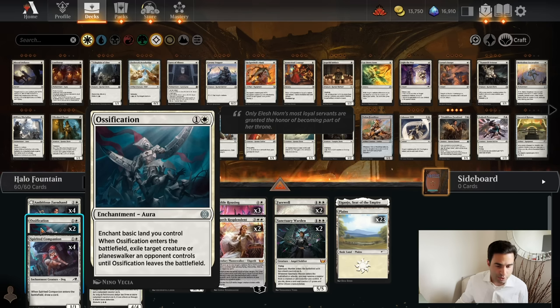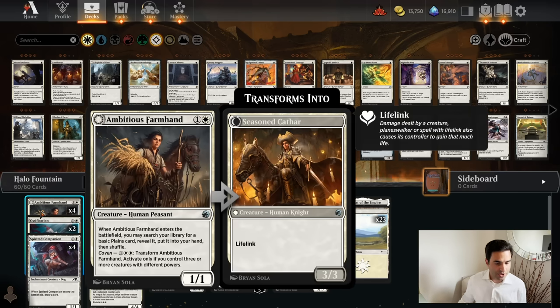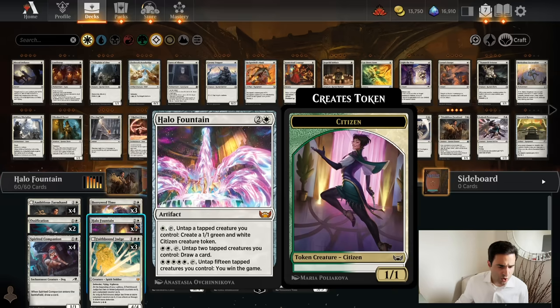We also have a couple copies of a removal spell, as well as Ambitious Farmhand. For three drops, of course, we have the aforementioned Halo Fountain. We're only running three copies of Halo Fountain, because Halo Fountain is not good in duplicates. In fact, it's not even good in single form. So we're going to just shave a copy there.